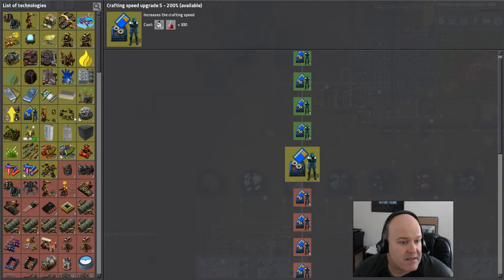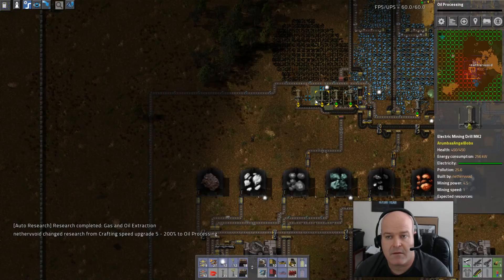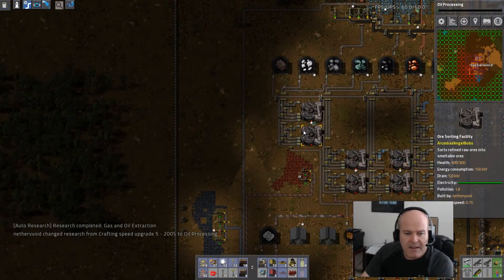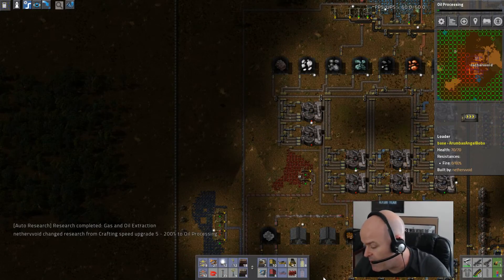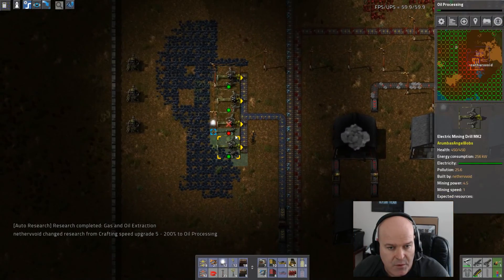Gas and oil production done. Let's get accumulators 1 — we can start getting some solar in here. Oh, we need oil processing. Okay, we need a lot of stuff — let's work on it. I don't know why we haven't needed that yet. We haven't needed any gas or oil processing, which is kinda cool — but at the same time it's not advancing as much. It is allowing us to get some of this other stuff worked on and not have to worry about it so much.